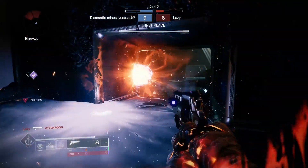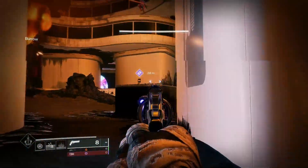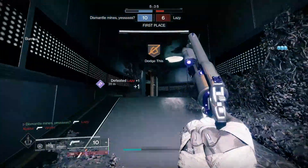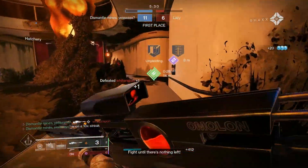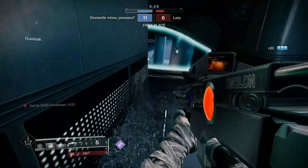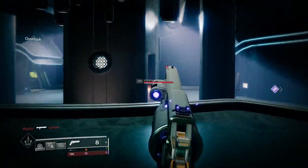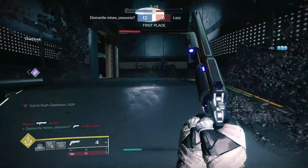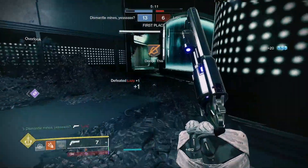Drop a nade because he's going to push. He's trying to hit me with a throwing knife. Hit him with the explosive. Lovely. Okay, there is a sky down here. Sky to my right — let's challenge him with a primary. Nice, dude. Fatebringer feels good. I should use this more.